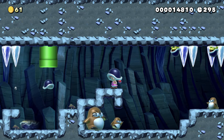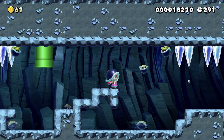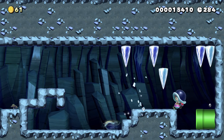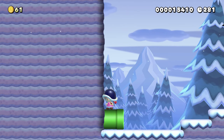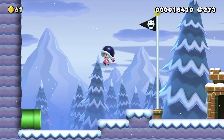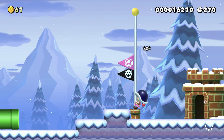There we go. If I stand about here, they should drop before there - yeah, cool. I can just dash forward. Pew pew pew! I don't think I can reach the top of the flagpole, which is a bit annoying. That'll do.